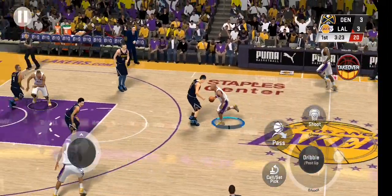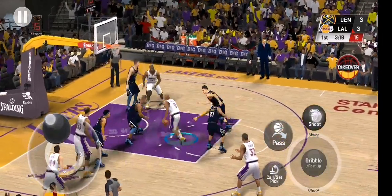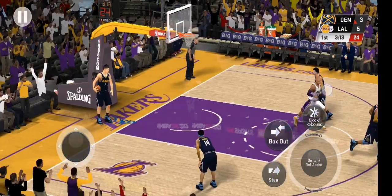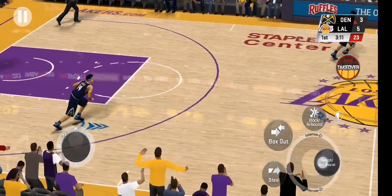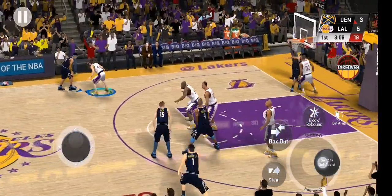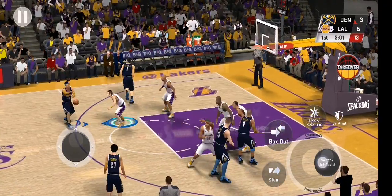The Lakers with possession here. Kobe attacking, and he makes good on the way up — he has five. I'll tell you what, the defenders didn't even get a sniff of him on that move to the hoop.